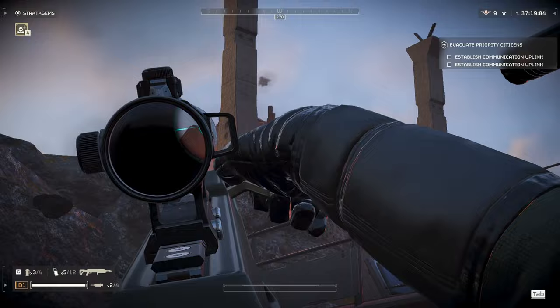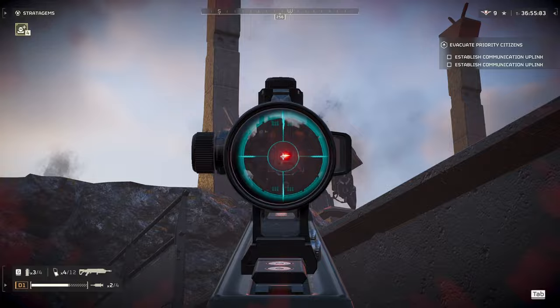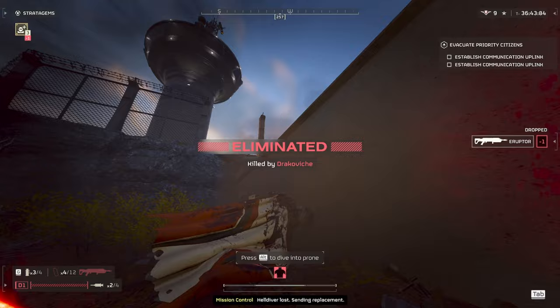Next up we have the Hulk. The Hulk is heavily armor-plated on the front and shooting it doesn't seem to do much damage, even to the head point blank. I tested it by shooting it over and over — you might be able to finish one off this way but I wouldn't try to kill one at full health like this. You're much better off shooting the Hulk in the solar panel weak point with the Erupter.